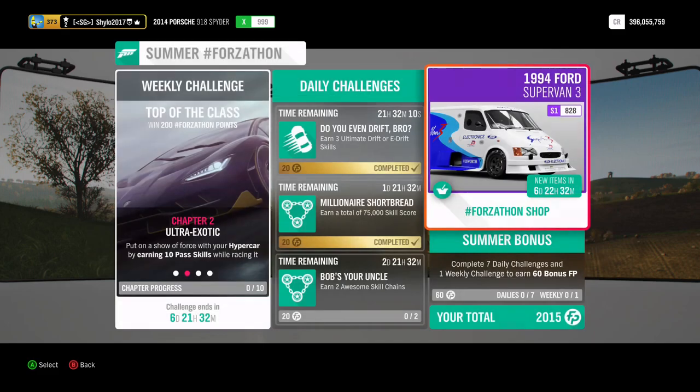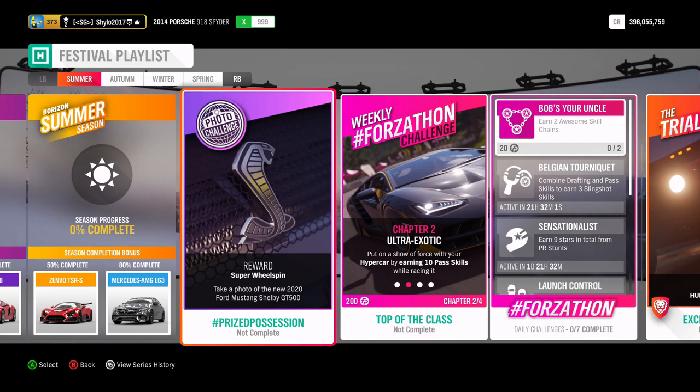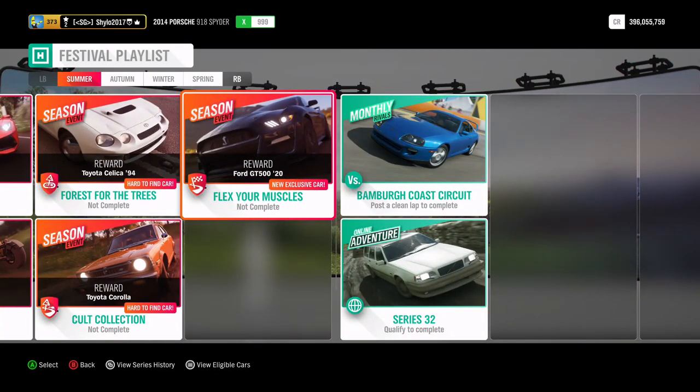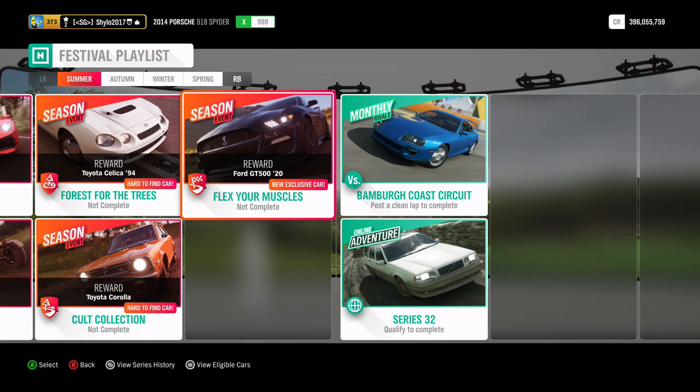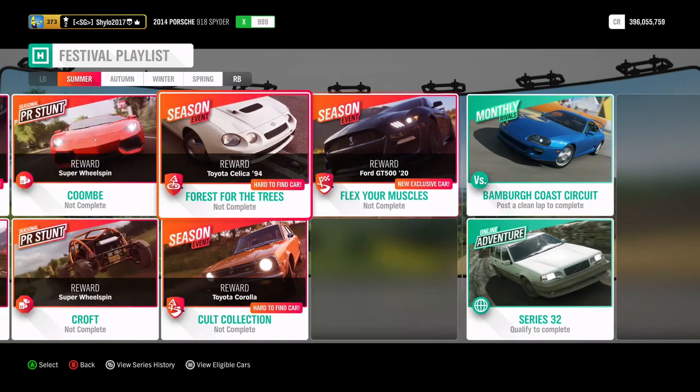For the photo challenge you need to take a photo of the new 2020 Ford Mustang GT500, which is available via the championship 'Flex Your Muscles.' You have to win that championship, and along with three others you have to win them against highly skilled driver assists, finishing first overall. If you do them in co-op, you just have to beat the drivatar assists 2-1 or 3-0. You have to complete that championship first before you can do the photo challenge.